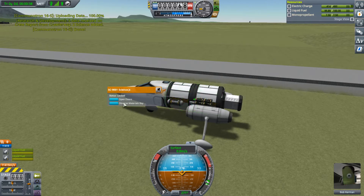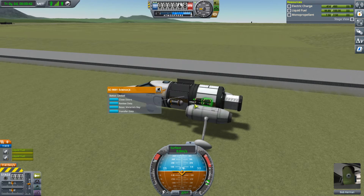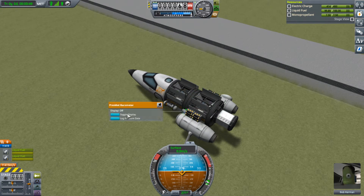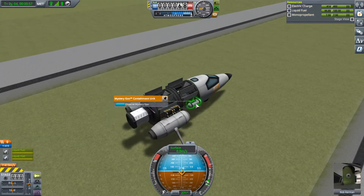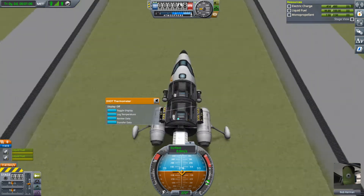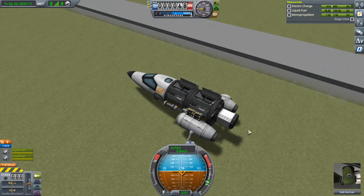Observe Mystery Goo. Observe Materials Bay. Observe Materials Bay again. Once I get my action keys it just gets a lot less tedious doing this stuff. There — everything is gathered.